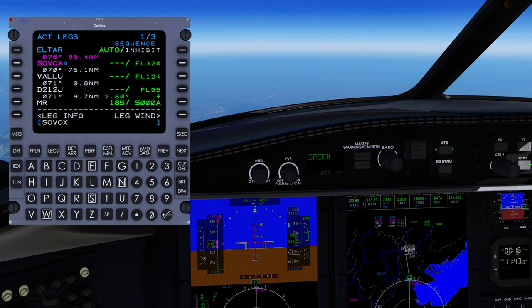To undo this, same process — slash zero. That is how you overfly waypoints in the Challenger's FMS, something you'll probably never have to use.